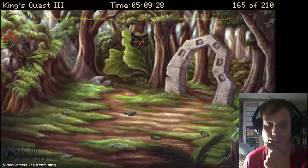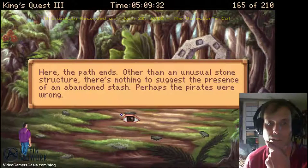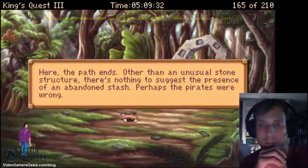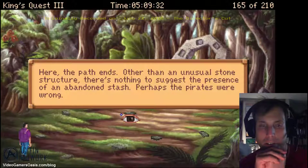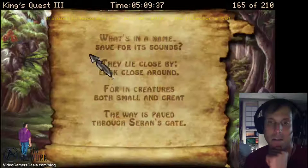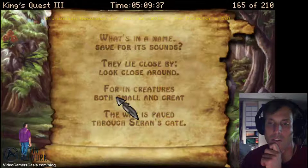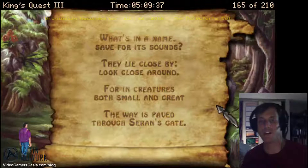All right, where are we now? Here the path ends rather than an unusual stone structure. There's nothing to suggest the presence of an abandoned stash — perhaps the pirates were wrong. Looking at the map: 'What's in a name, say for its sounds, they lie close by, look close around. Foreign creatures both small and great, the way is paved through Saren's gate.'